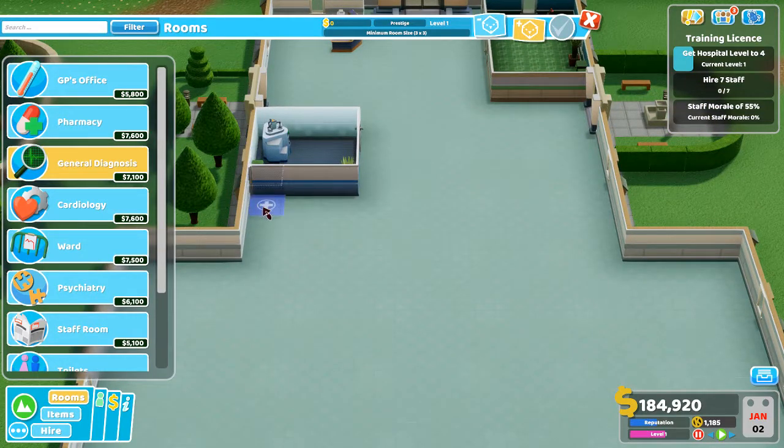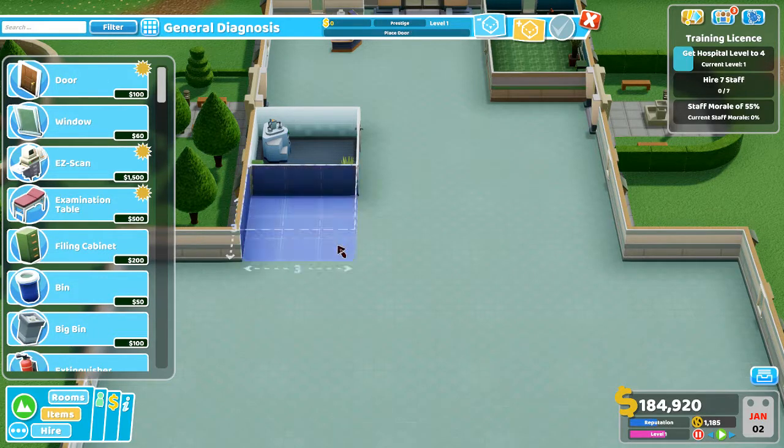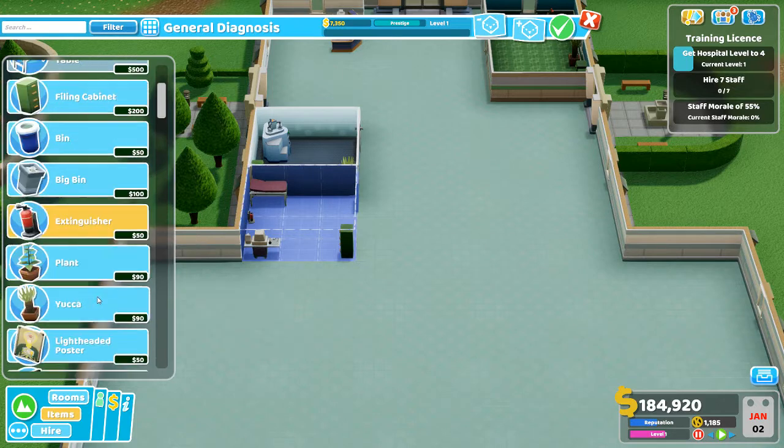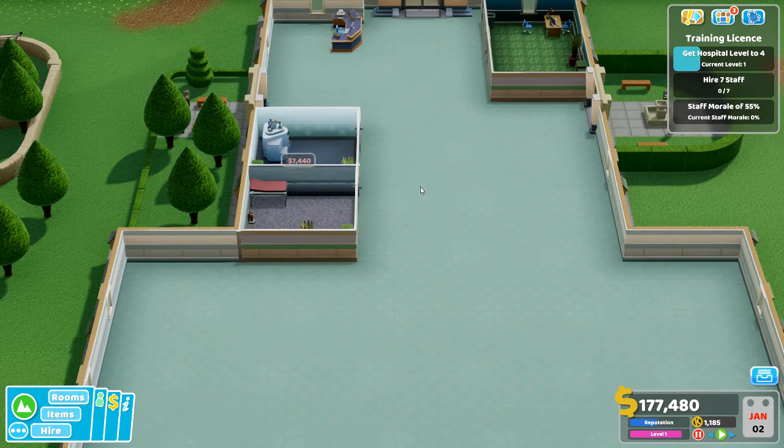Next to that I can put a general diagnostic because that only needs to be three by three. Put a door there, a machine in that corner, a little couch-type thing in that corner, a filing cabinet. We'll put a fire extinguisher in the middle, a little yucca plant over here. And that's a general diagnostic room built without being too expensive.